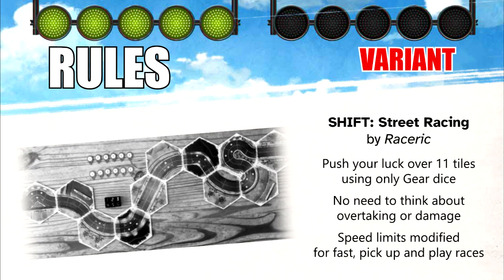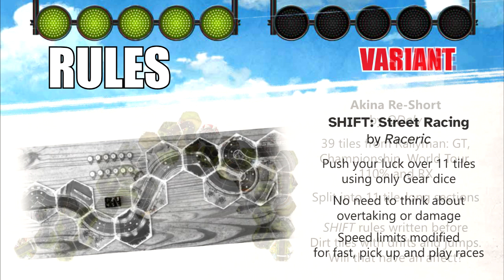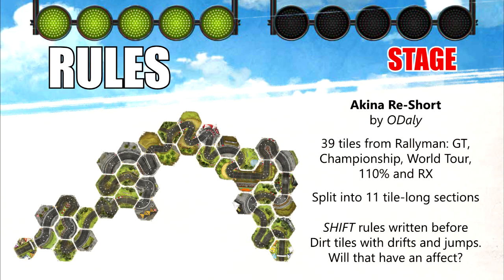To make it even quicker, speed limits on the corners are a little modified too, so you'll be hurtling across the finish line in no time. The first player to cross the finish line wins the round, and the first player to get two consecutive round wins is the champion. Simple as that. The Shift rules say to randomly place a given set of 11 tiles onto the table.